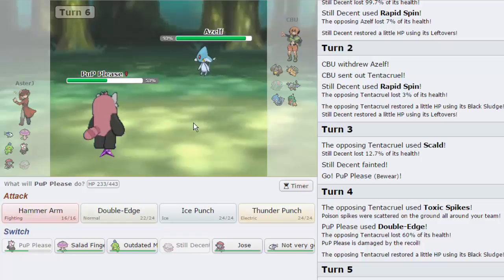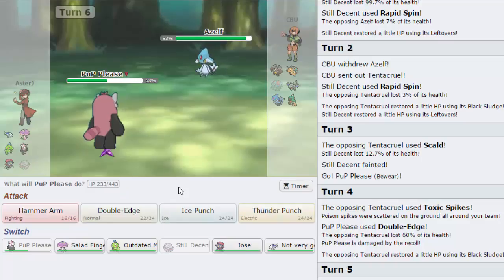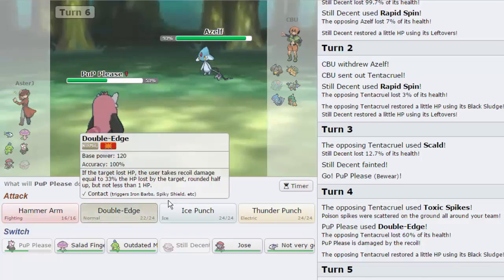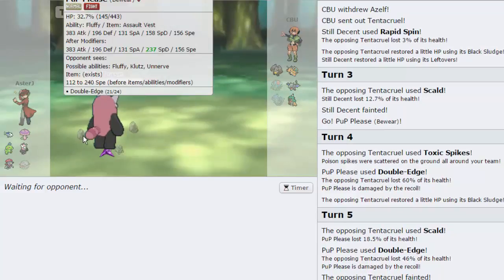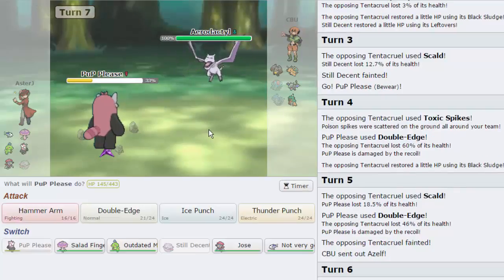We take out the Tentacruel, which is fantastic. I don't have my Hazard Remover anymore, but it's looking like Weavile can clean. I just need to get a Swords Dance off and find the exact moment. He goes into his Azelf. The thing about his Azelf is it dies to a Double Edge - however if he goes for Flamethrower, that might knock us out since we're weak to it. We have a lot of HP though, so let's go for Double Edge. He goes for Stealth Rocks. We take out his Azelf right there.